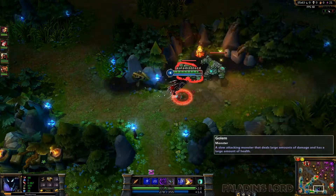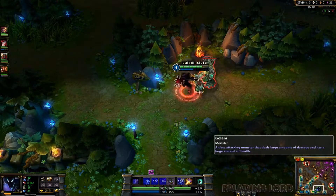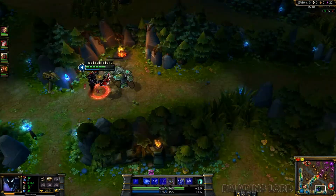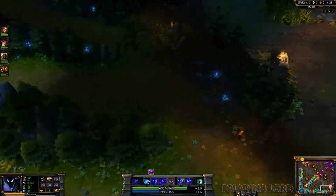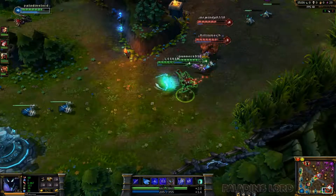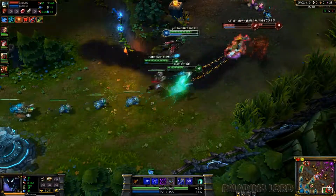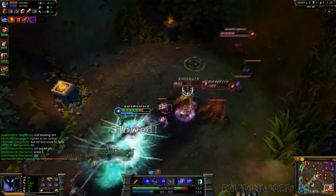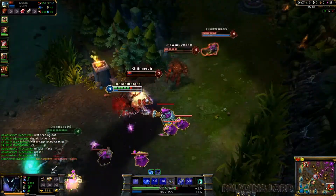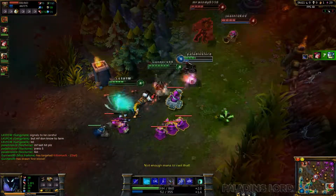I'm gonna head up to golems — usually I don't do golems when I jungle but with Nocturnal it's really fast to kill them. Oh, there's a little fight going down there — I'm gonna try to go in and kill somebody. I got Olaf, he has the trail, I'm gonna chase him. I put my fear on him, pop my shield, go for the kill — and Miss Fortune picks up the kill.